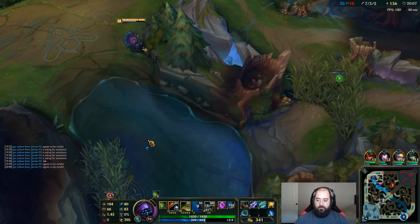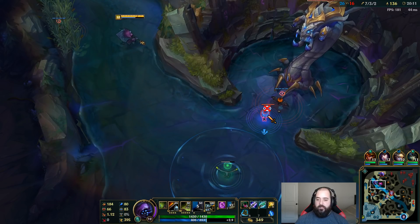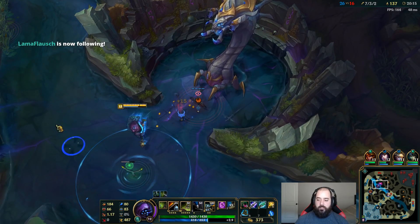Next lifesteal item. I think I want to go with the Mercurial Scimitar — they just have so much CC, I think it would be really solid. But I want to keep my split push going, because then I could Mercurial Scimitar out of the Lissandra ult so she'd only be able to use it on herself, and I'm obviously not going to die to that.